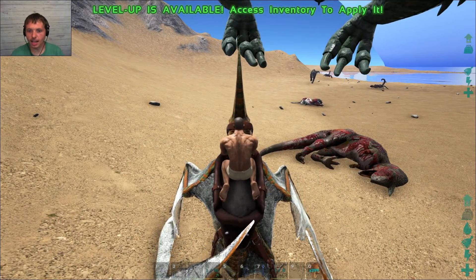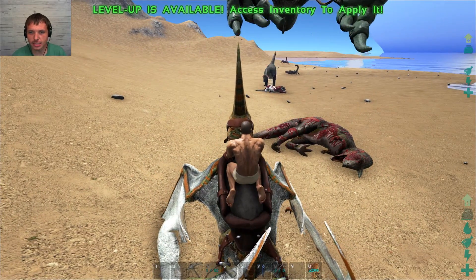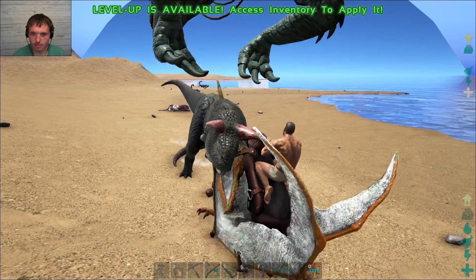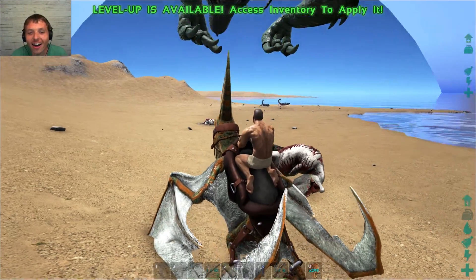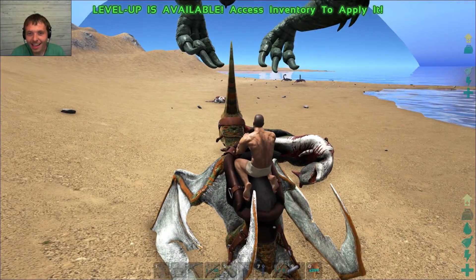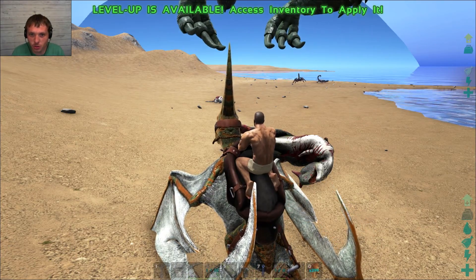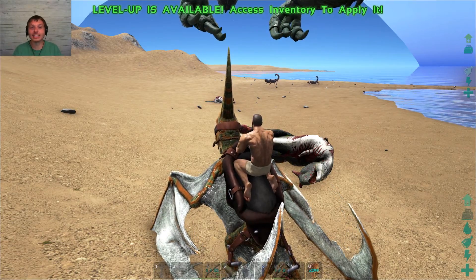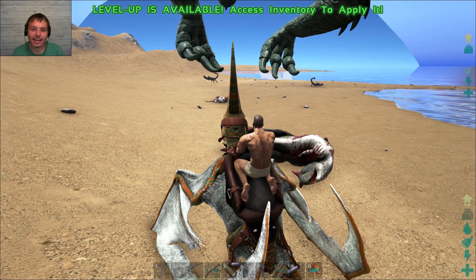Alright guys, we're back. Yes, I'm without clothes at the moment but I wanted you guys to see this. Hopefully he'll come attack me. Ready? Oh, that's epic — just sit here underneath your Giga and have him on neutral. He attacks you once, anything attacks you once, he gets aggroed, attacks it, and it's dead.